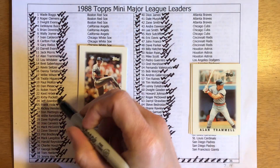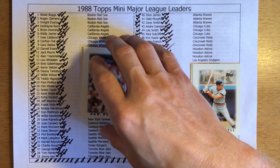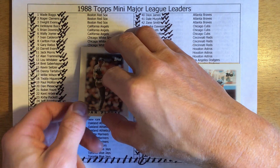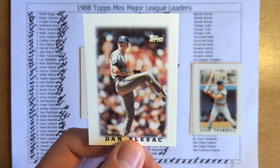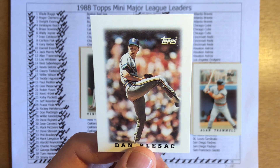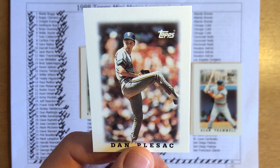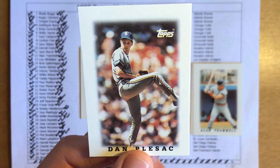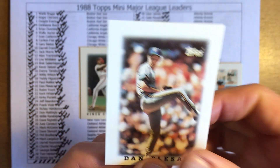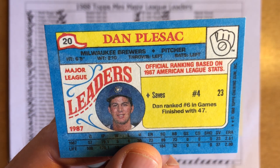Dan Plesac is another card we need, so we're down to three cards — looks like Jeff Reardon, Vince Coleman, and Rick Reuschel. Plesac came up with the Brewers as a closer and spent the first three or four years of his career as a closer, then the remainder as a lefty specialist. In the American League he was fourth in saves with 23 and sixth in games finished with 47. Currently he is an MLB studio analyst.